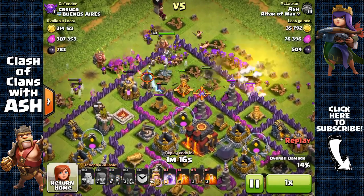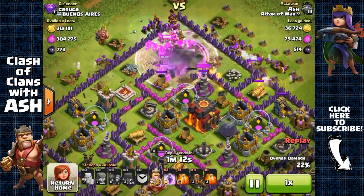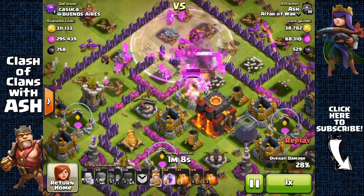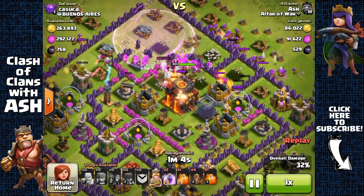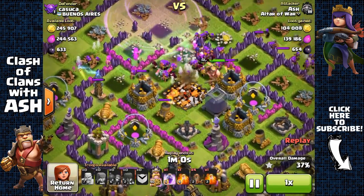I'm up against a very rushed Town Hall 10 base that doesn't even have Max Town Hall 8 defenses yet. So it's gonna be very easy to demolish this base. It's also a dead base lacking active X-Bows and Traps as well, so it's gonna be very easy to totally wreck it with just Barbarians and Archers.